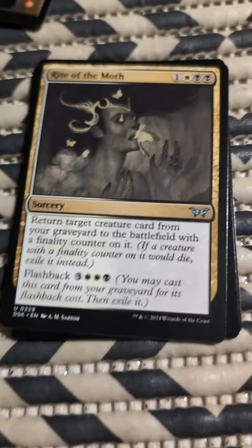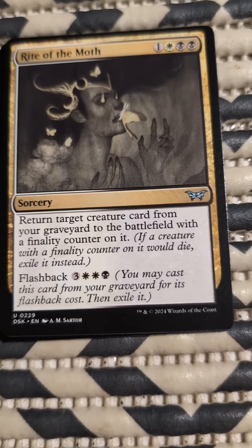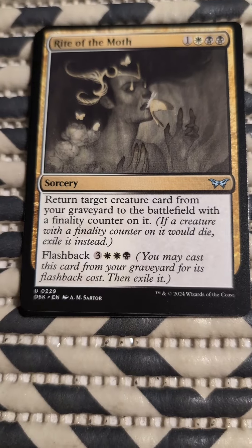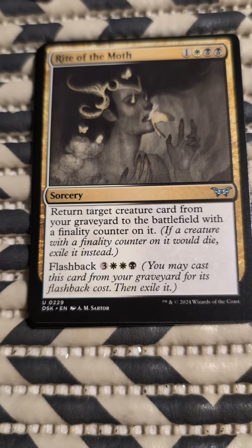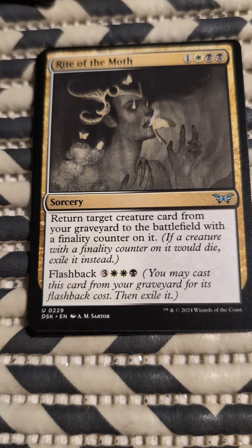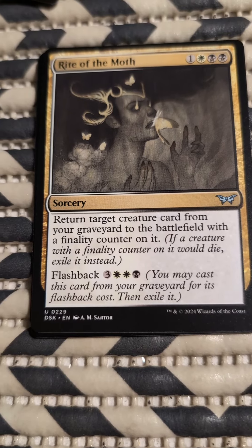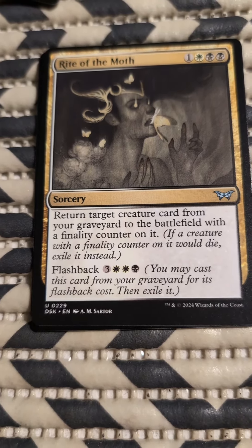Rite of the Boss. Here we go — I think this is the first with more than one color mana. We've got two black, one white, and one colorless. Sorcery. Return target creature card from your graveyard to the battlefield with a finality counter on it. If a creature with a finality counter on it would die, exile it instead. Flashback — you may cast this card from your graveyard for its flashback cost and exile it.